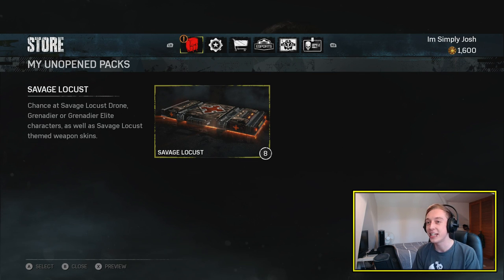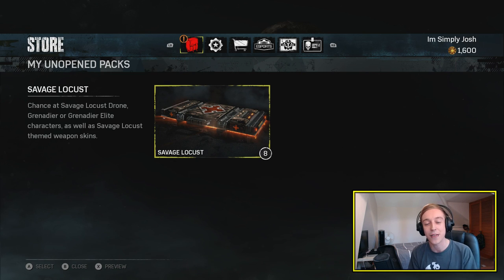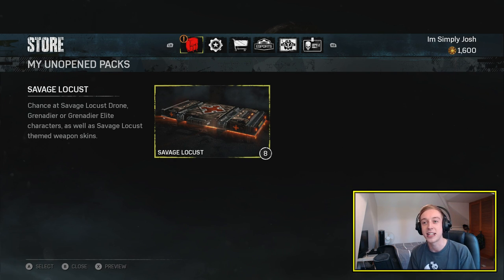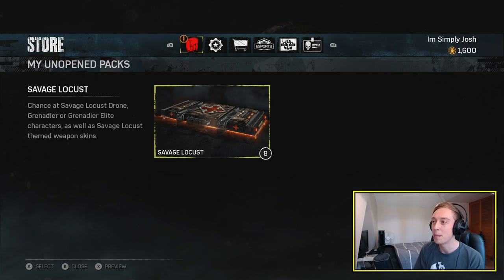The Coalition did no teasing whatsoever like they usually do and everyone I spoke to told me that there wouldn't be any packs. And I knew there would be, I knew there would be some packs today and I was right. It looks like we have been given the Savage Locust packs which include the Savage Locust Drone, the Savage Locust Grenadier or the Savage Locust Grenadier Elite, as well as some Savage Locust themed weapon skins.